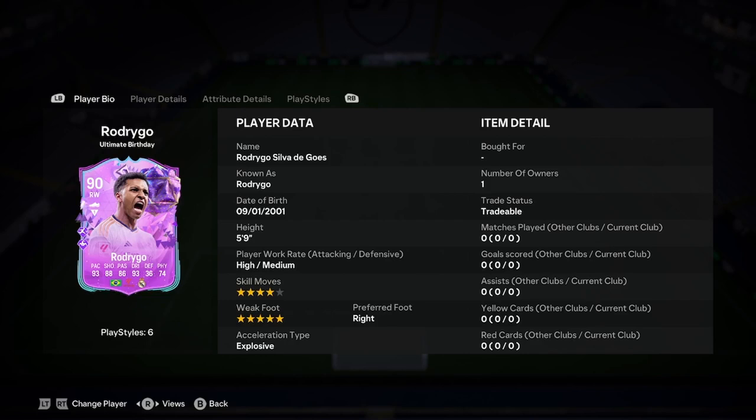Hello boys, it's Dale. We're doing a player analysis on the new Rodrigo Ultimate Birthday card. This card looks stupid insane. Obviously you've got a 5-star skill version, but I'm going to be looking at a weak foot version for now, just because I think that's better.